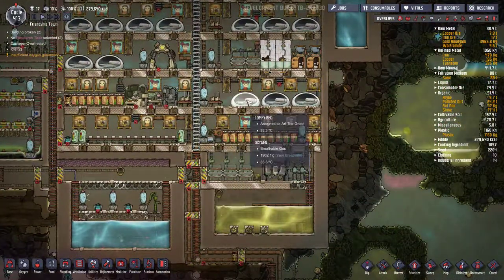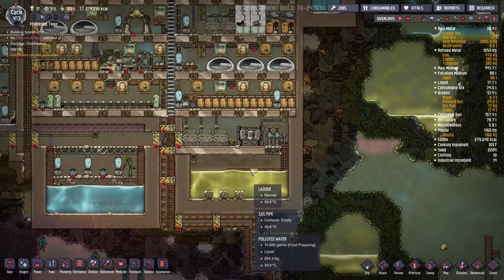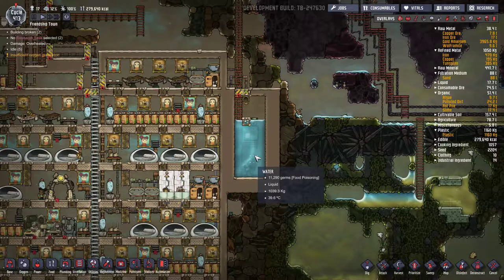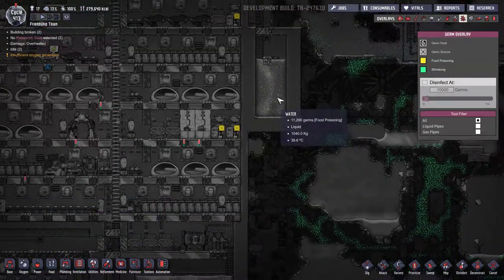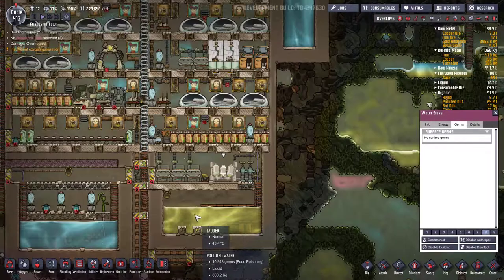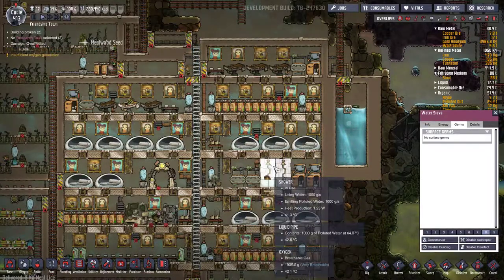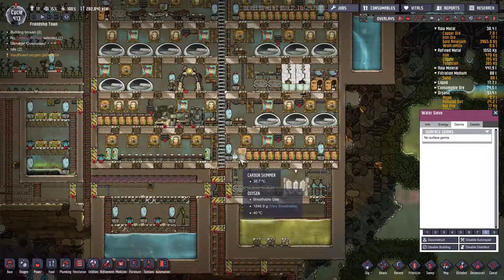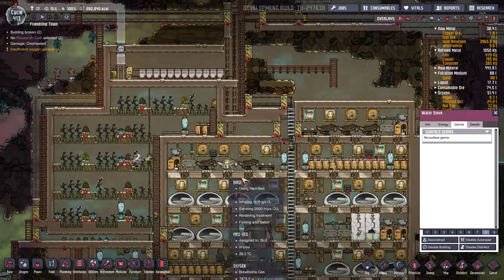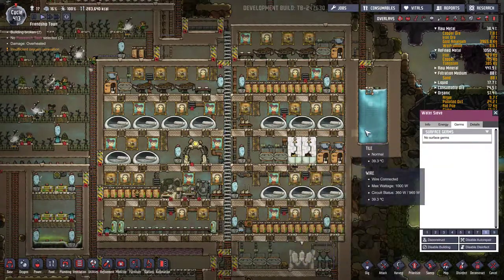Once I start to get showers, toilets, lavatories, and sinks set up, I'll make a reservoir for the polluted water. That dumps in here, then a water sieve cleans it and dumps it into another tank — a third tank of recycled water. Now this water has food poisoning germs in it — it's basically raw sewage. The sieve will make it go from polluted to clean water but it won't get rid of the germs. You can still use this water for toilets, sinks, showers, carbon skimmers, and stuff like that — but do not use it for food, because that food will have food poisoning and make your duplicants sick.